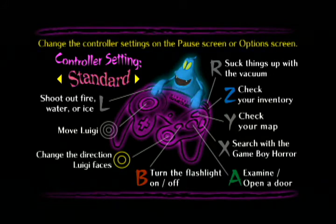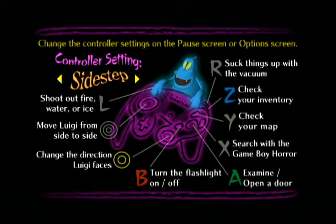Here we are on the control screen. You can change the controller settings on the pause screen or the options screen. You can choose between standard or sidestep — basically choosing between one where you move Luigi any way you want with the control stick, or dual analog controls where you move Luigi side to side with the control stick and change the direction he faces with the C stick. R is used to activate your Poltergust 3000 to vacuum up things — that's your main mechanic in this game. You also have L, which shoots fire, water, or ice. Z checks your inventory, Y checks your map, and X searches with the Game Boy Horror.